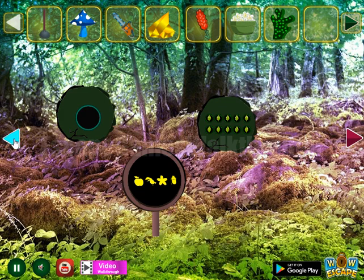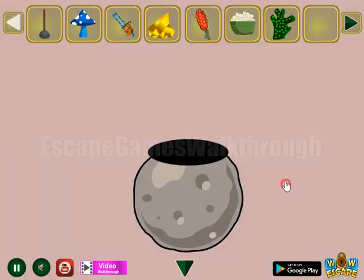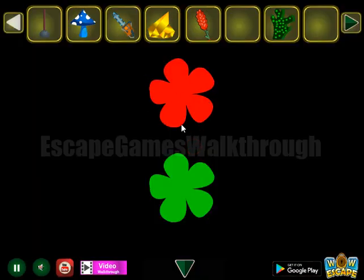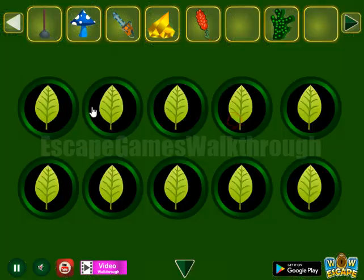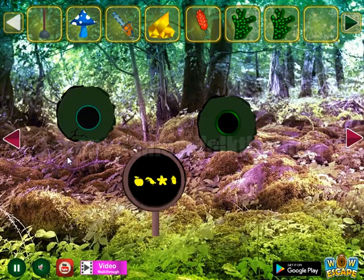Another slime we've got. Going to the left. Let's pour these flowers into this hollow to get the hint of red flowers on the top row and green on the bottom. So these colors are for these leaves. We've got one more slime.